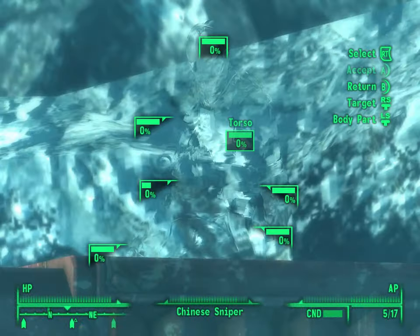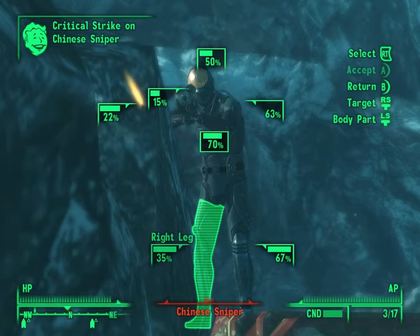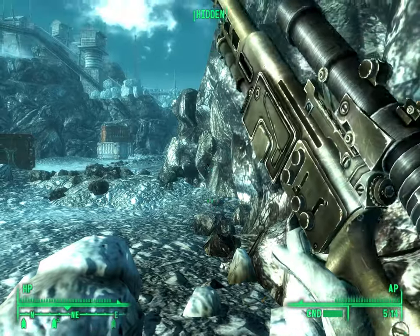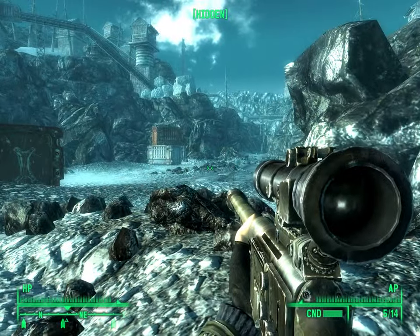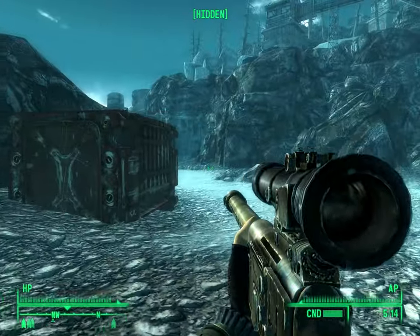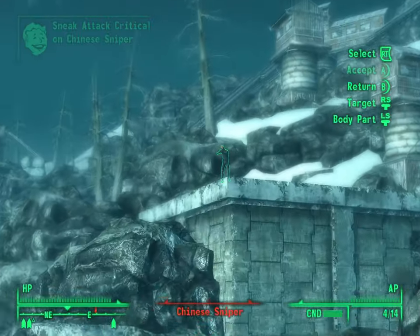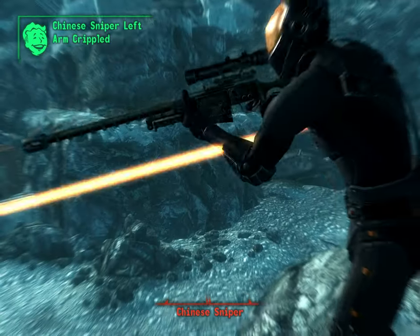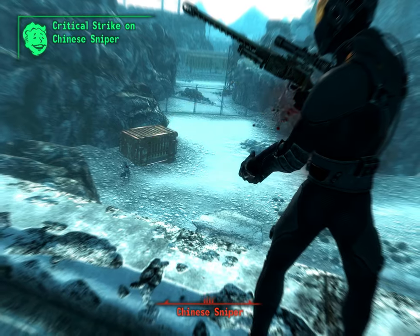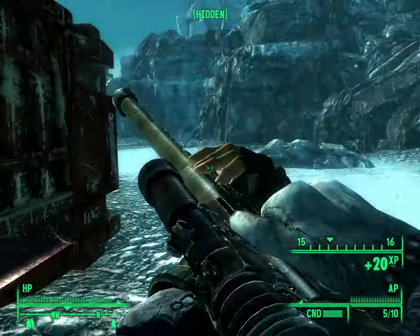Uh-oh. Aha — there was an invisible dude. Just going to go for a body shot here. You can see that bar on the right slowly regenerating — those are my action points, which are used with the Pip-Boy for turn-based fighting. Enemy sign — uh-oh. There is a sniper up there. That is one less sniper.